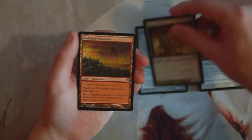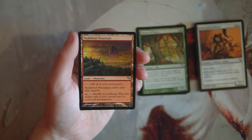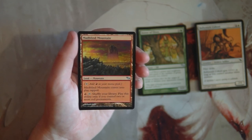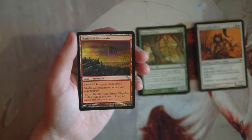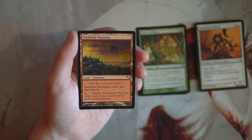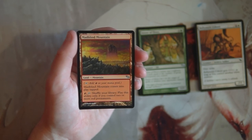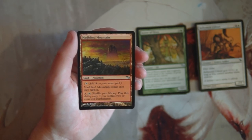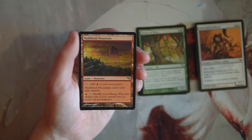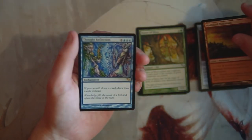Madblind Mountain comes into play tapped and you can pay a red and tap it to shuffle your library — but only if you control two or more red permanents. It's basically just a bad Mountain with a shuffle effect. There might be some fringe instances where it's worth it, but definitely not interested.